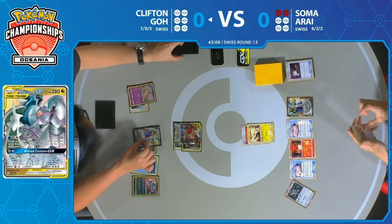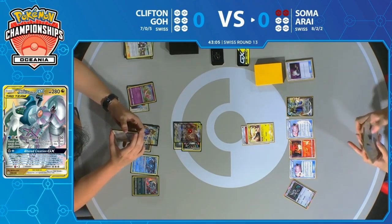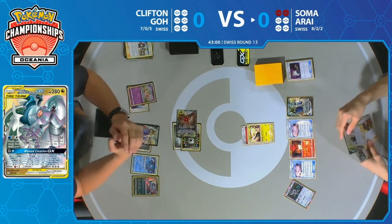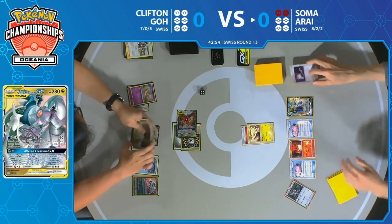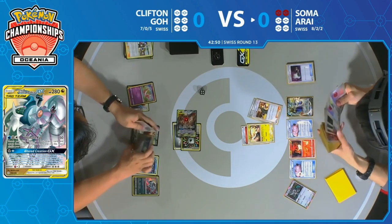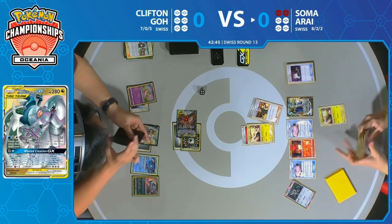Easy turn here for Clifton as he retreats that Mew and promotes Arceus Dialga Palkia with two energy already attached. That means Altered Creation GX — the perfect turn to attack for Clifton. Now Soma right away puts Arceus Dialga Palkia to sleep with that Mareep. Putting that big Pokémon all to sleep at the same time.